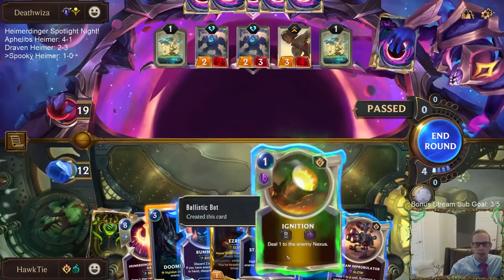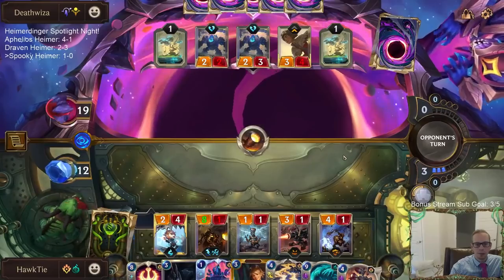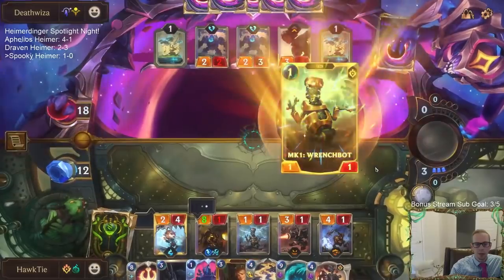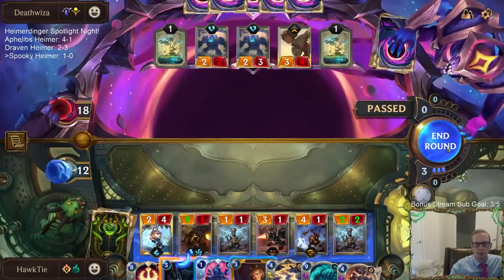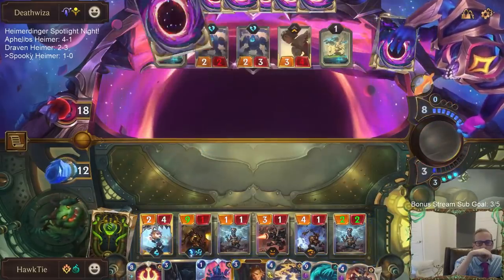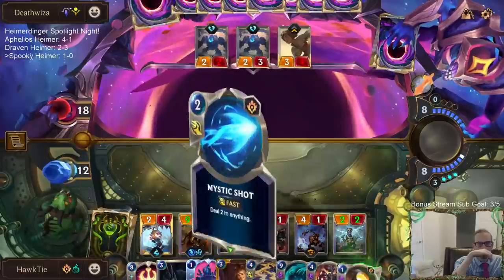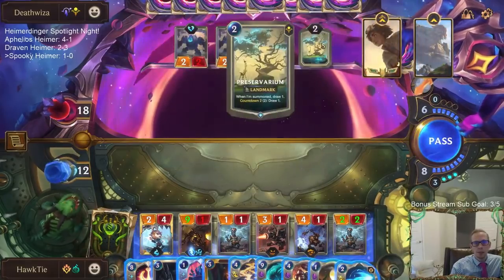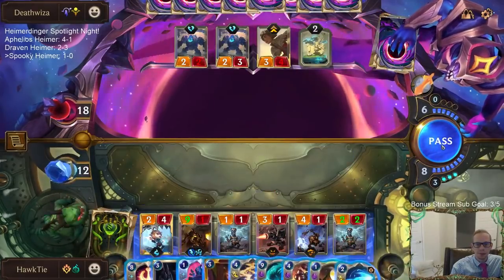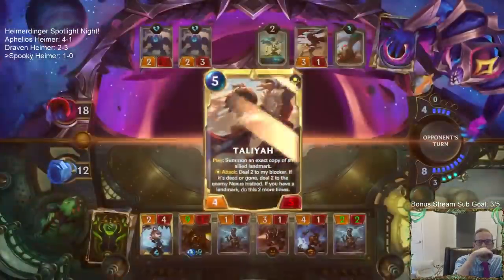Do I want to Ruination? I could have played the Doom Beast to help out Tri-Beam. I have a lot of cards over there. These Preservariums - they have lots of cards.